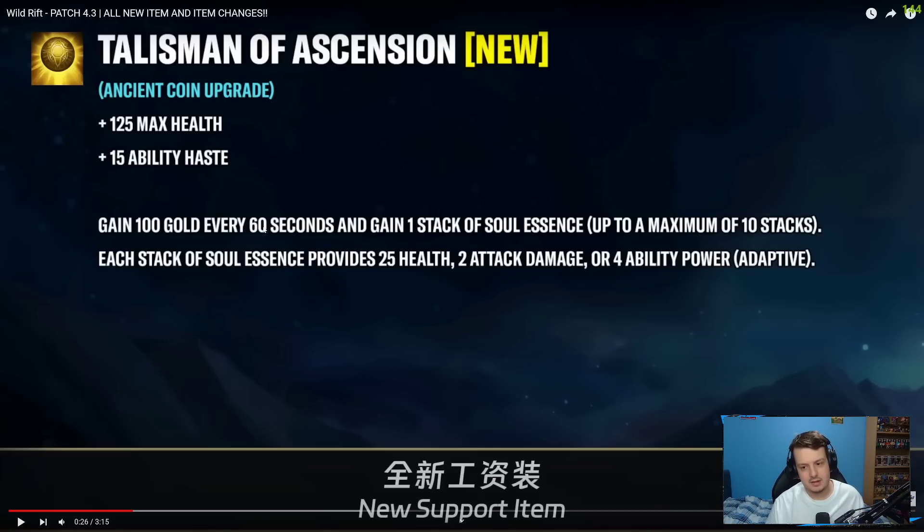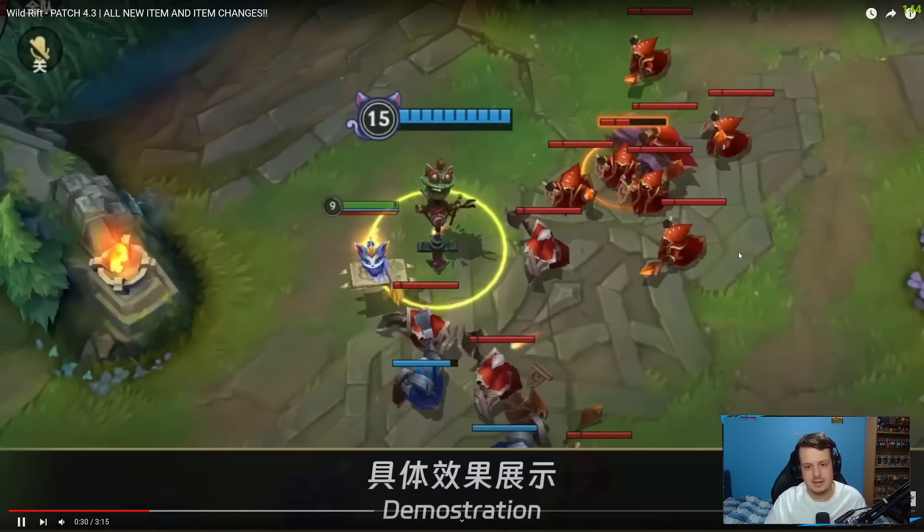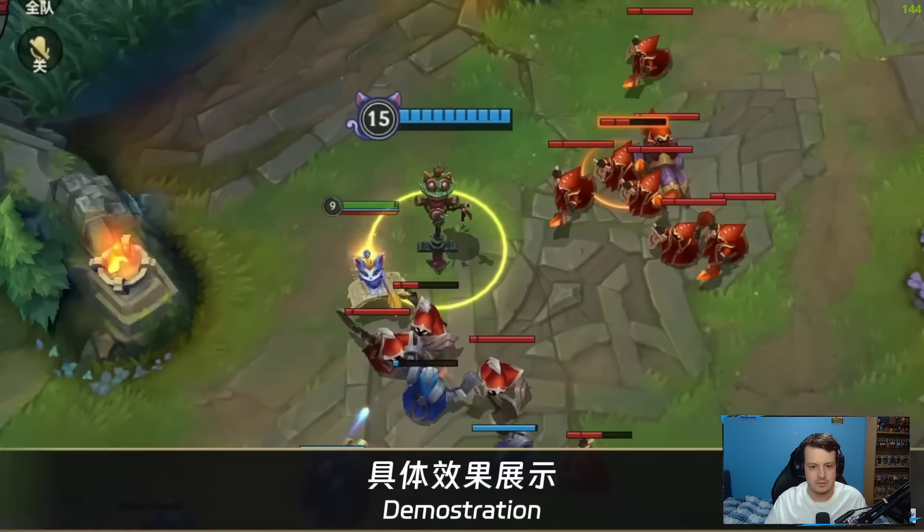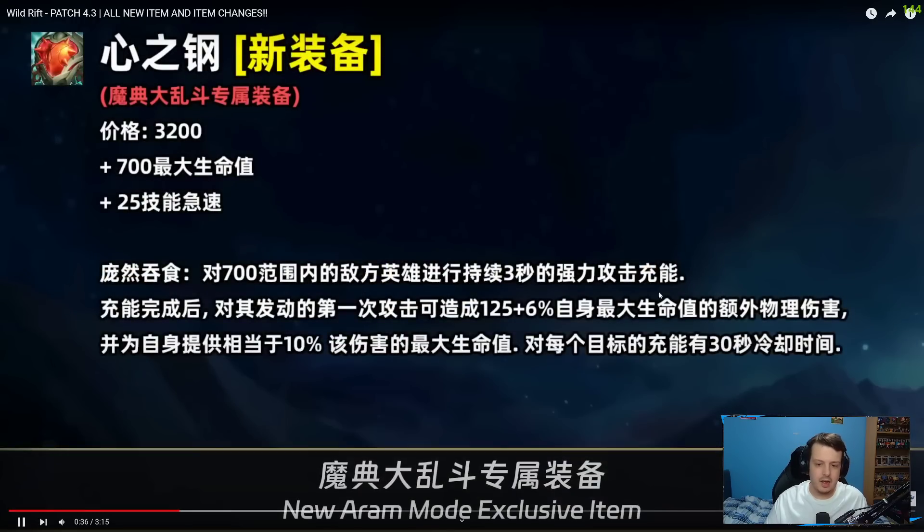It could be quite interesting — it's definitely a different way of playing support where you don't have to rely on auto-attacking or Relic Shield procs. I could see this actually being really powerful in pro play and esports with supports that love to roam, because all you have to do is stand nearby a minion, the minion dies, and you restore health. You don't have to auto-attack it or anything.